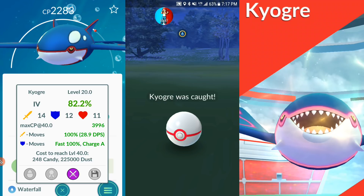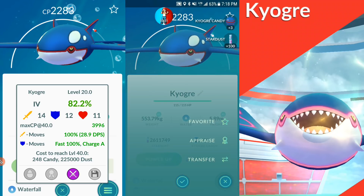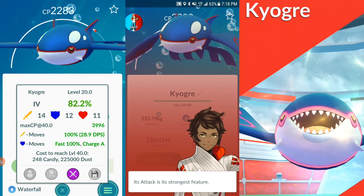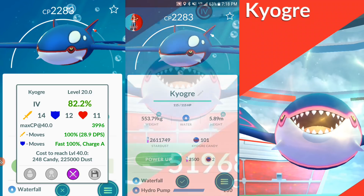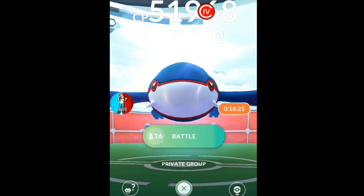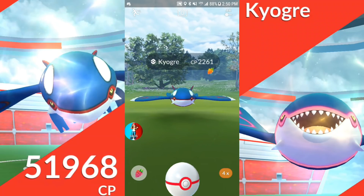We're also going to be taking a look at a critical catch coming up in just a second. That was pretty nice because I was throwing so horribly — I was just like, 'Oh my goodness, this is embarrassing. Come on, I can't hit this thing.' And then all of a sudden, critical catch! Well, I was hitting it alright. This is one of the hardest legendaries here, so yeah — critical catch on that. Pretty nice.